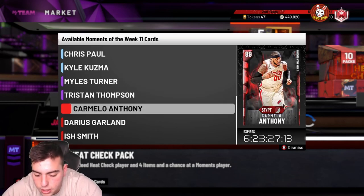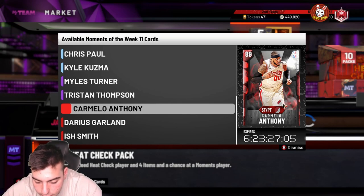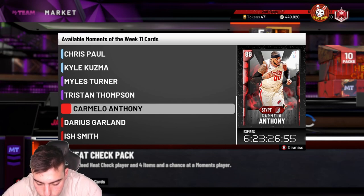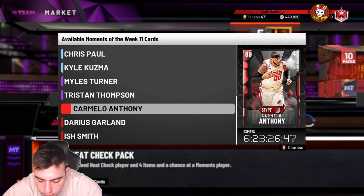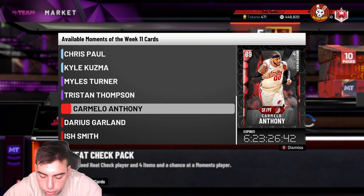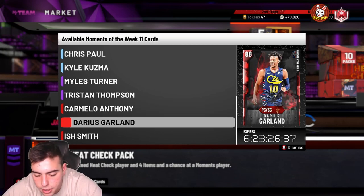Carmelo Anthony is an 89 overall — a bit pointless since Mello cards are already cheap. Stats: 85 three-point shot, 87 mid-range, 70 driving dunk, 82 post fade, 76 speed, 74 speed with ball, 72 perimeter defense, 74 interior defense, 39 offensive rebounding, 84 defensive rebounding. Badges: Gold Quick Draw, Gold Dead Eye, Gold Deep Fades, Gold Tyler Scorer, and Hall of Fame Volume Shooter.